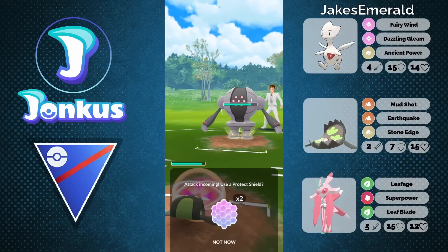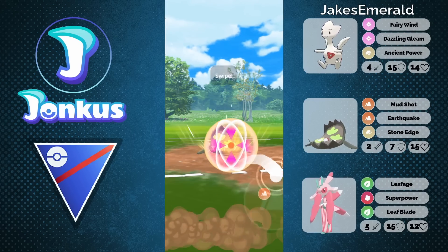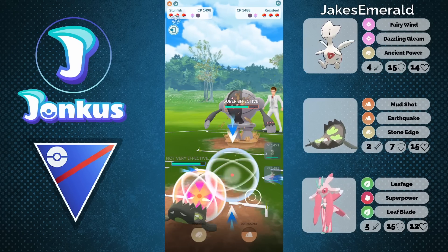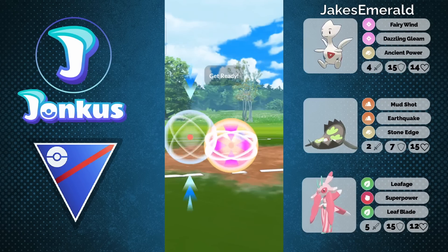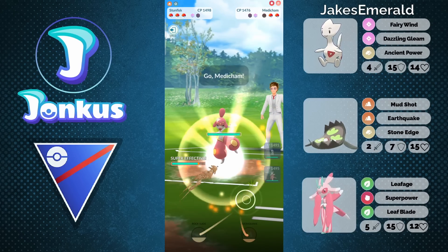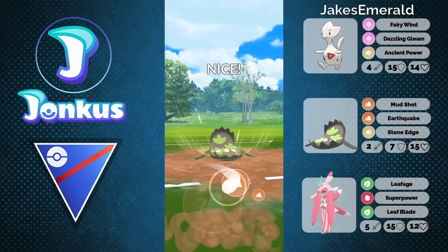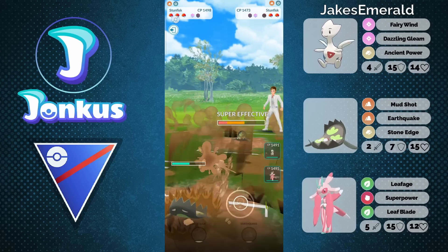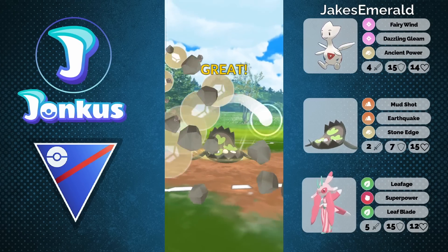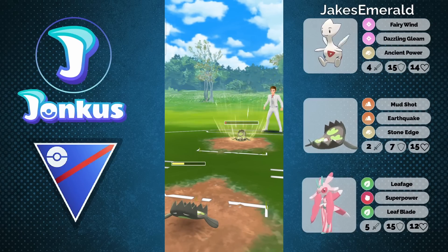Next opponent — we're going to see a pretty bad lead for you with the Registeel. This is the problem with Togetic, as Togetic is going to get basically walled by any Steel-type Pokemon. It's going to be a little bit difficult there, but here you're going to have now the matchup for the Galarian Stunfisk, which can outspeed them for the second one at least. It actually does knock them out. I think that was pretty bad IVs from the opponent. We're going to see a really weird play by the opponent here — why would they go first into the Medicham to just catch an Earthquake with the Galarian Stunfisk, which also has very bad IVs?